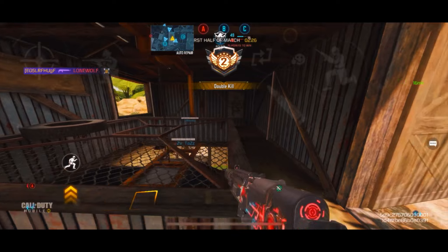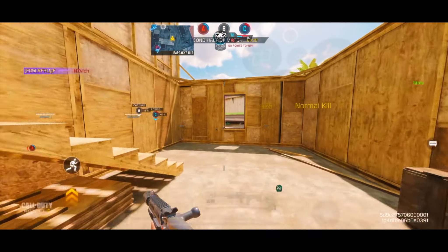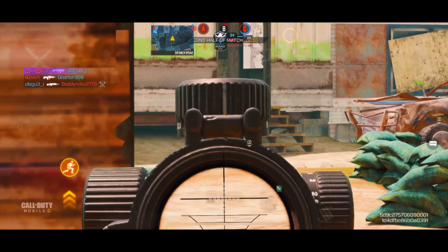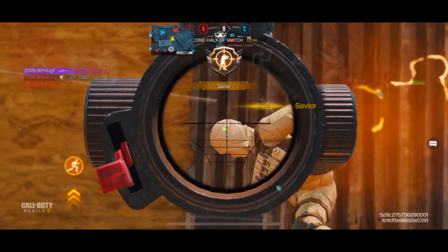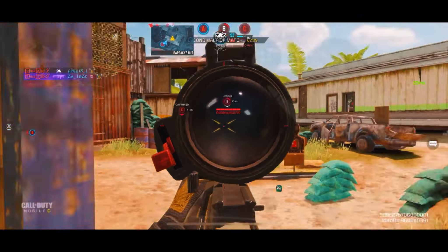The one bad thing about the SVD is that its iron sight is pretty blocky and obstructive, so I'd recommend slapping on a six-times scope and you should be good to go. The SKS, on the other hand, has a beautiful iron sight and is very versatile. In the hands of a skilled player with good aim, the SKS just shreds lobbies.